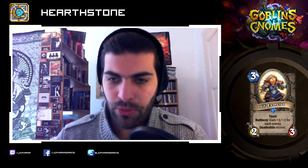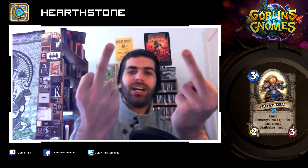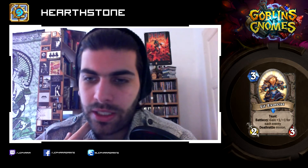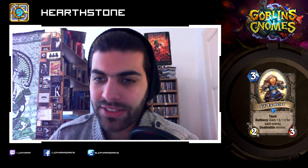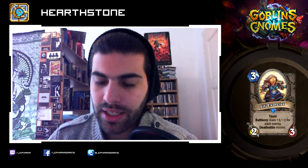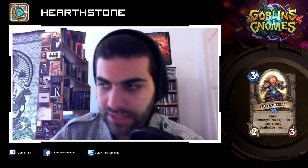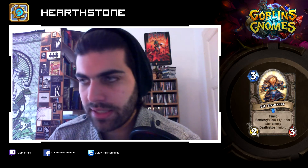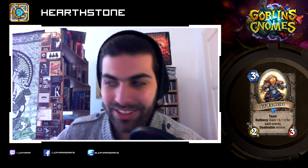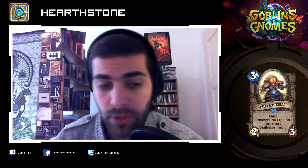Light Exorcist: three mana, two-three taunt. Battlecry: gain plus one plus one for each enemy Deathrattle minion. Fuck you, Deathrattle Hunter! That card's good — that looks amazing. With the amount of Deathrattle decks out there — Deathrattle Hunter, Shaman, Priest — that guy could be amazing. Two-three taunt for three mana in itself isn't bad, and if you gain the bonus against each Deathrattle minion, that's the perfect card against Deathrattle decks. Blizzard has acknowledged they have to do something there and printed a card for it, which is a very nice way of nerfing those strategies.